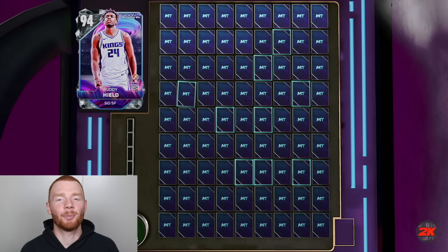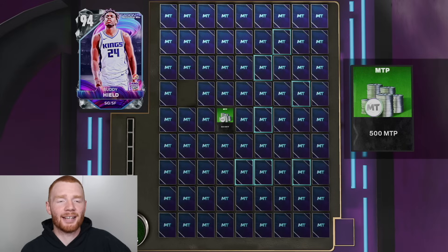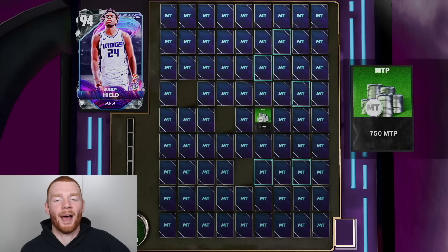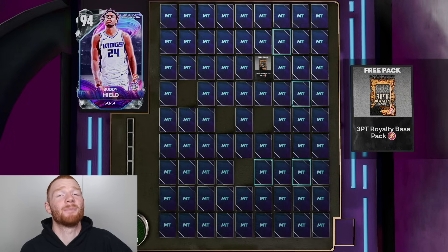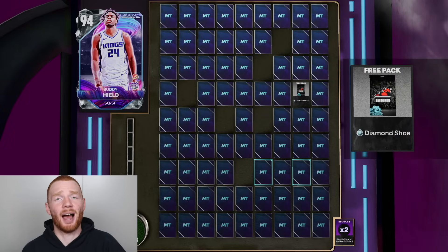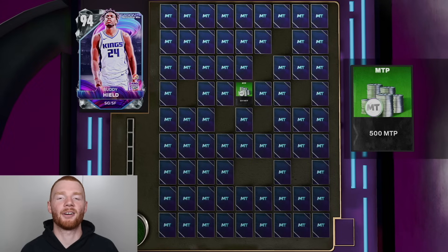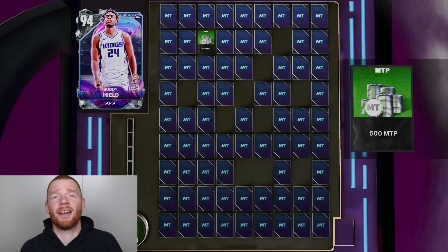There are all my picks. Let's flip this. On this board you can actually get some good packs as well as this Diamond Buddy Healed. We get a three times multiplier — only 750 MT. For this next pick, it's a three-point royalty base pack with a two times multiplier. It's a Diamond Shoe, so we get 1,000 MT. For our final two picks individually — 500 MT and another 500 MT. Anyway, we're now level 11.